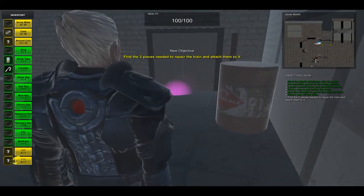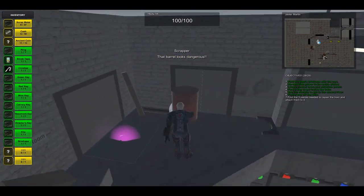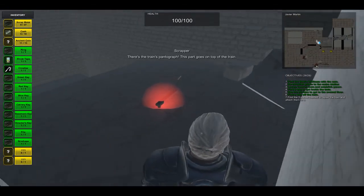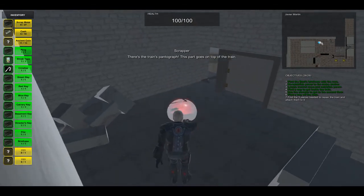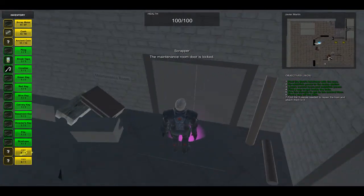The new objective says find the three pieces and attach them to the train. This barrel looks dangerous so we go ahead and use it - it explodes the wall. We can get the first piece which is the pentagraph and it says it goes on top of the train. Let's throw that down there for now since we are going to have to attach it later.